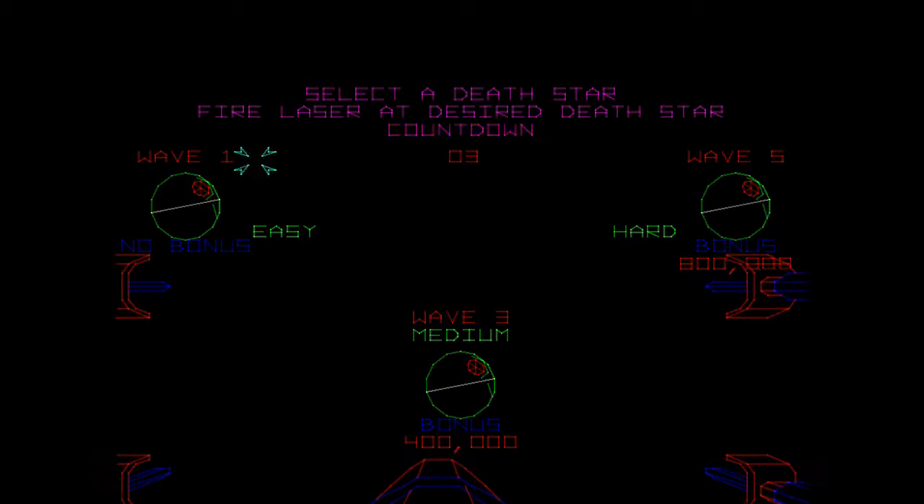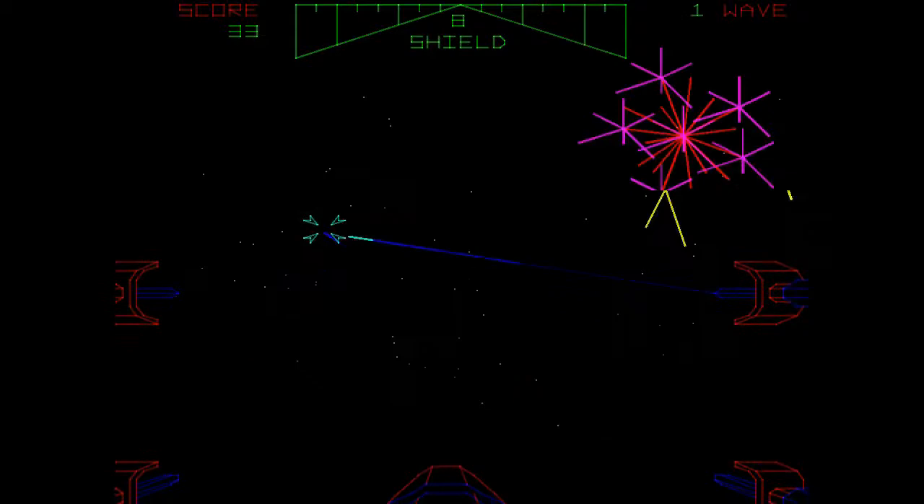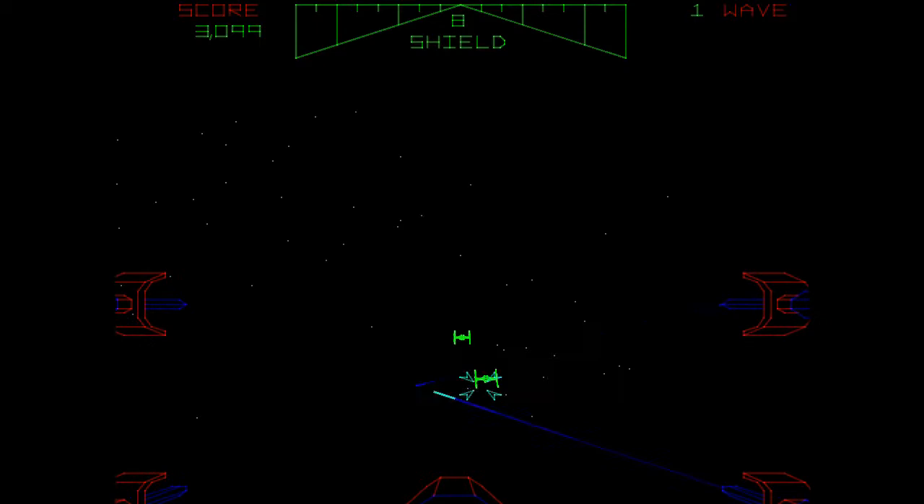Now we get a chance to choose what kind of Death Star we want to start at. We can start at easy, medium, or challenging, or hard. I'm going to start with easy because I want to have a chance of getting places. And here we are. Glorious vector graphics from 1983. I got one! Don't get cocky, kid! That's what Han Solo says to Luke.